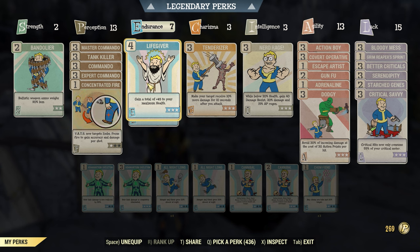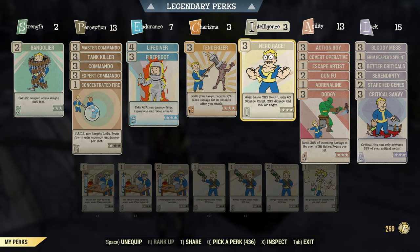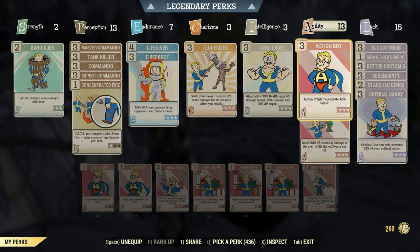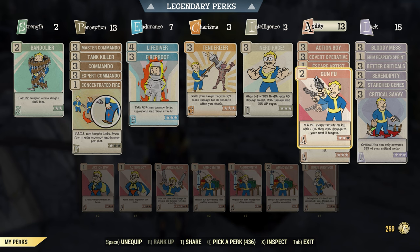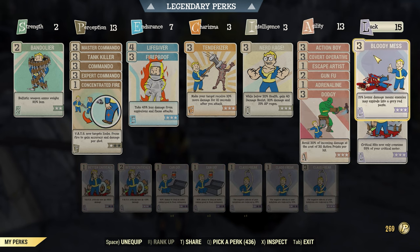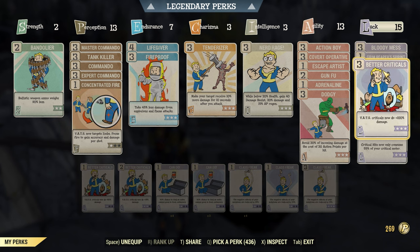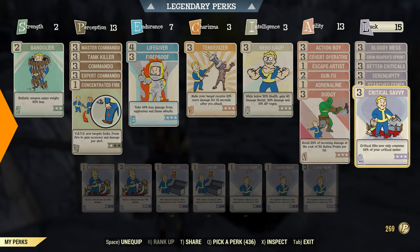In Endurance we have Lifegiver for some more health and Fireproof. On Charisma we have Tenderizer. In Intelligence we have Nerd Rage, which is a super good perk card for Bloodied builds. In Agility we have Action Boy for AP, Covert Operative for some more damage, Escape Artist to sneak away, Kung Fu for VATS, Adrenaline for some more damage, and then Dodgy. On Luck we have Bloodied Mess for some more damage, Grim Reaper Sprint, Better Criticals, Serendipity, Starch Genes, and lastly Crit Savvy.